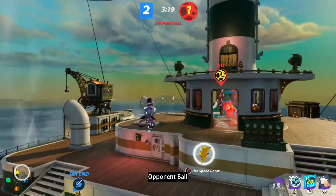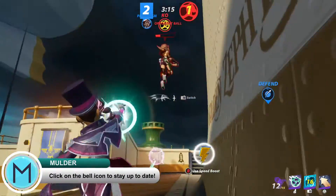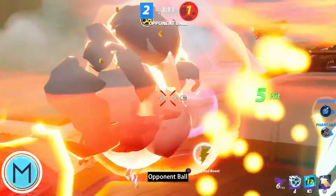Now, because Mystine is a good support class character, she's very squishy — she doesn't have a lot of health to go around. And once she's close to death, you're pretty much going to be in trouble, unless of course you have your Phantasm activated.